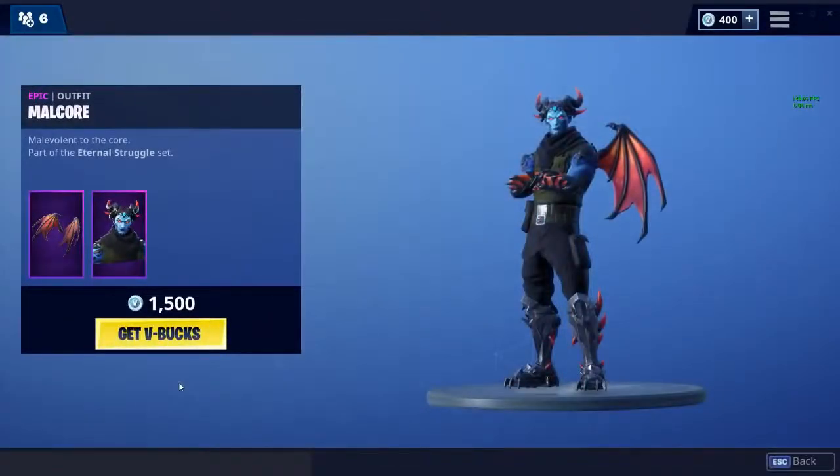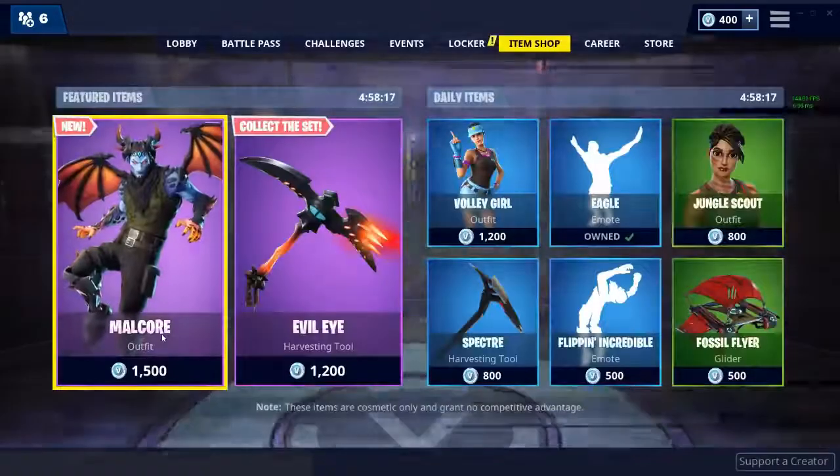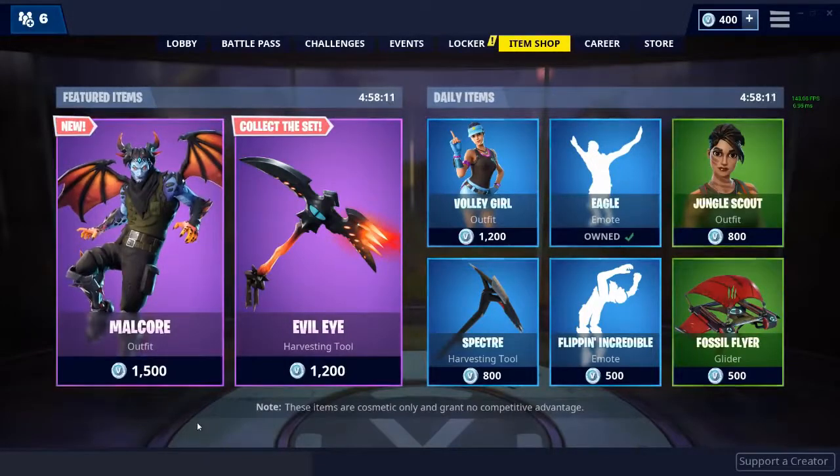To do this glitch, click the skin you want, then press 'Get V-Bucks' and the back button at the same time. On PC, the back button is Escape, so literally just click 'Get V-Bucks' and press Escape at the same time. Keep doing this until it kind of glitches out and says zero V-Bucks right here.